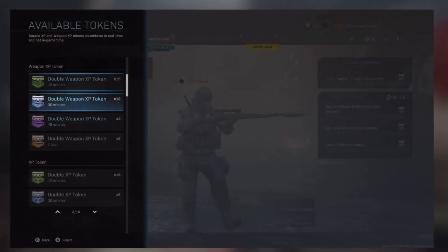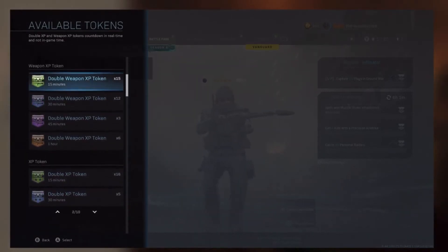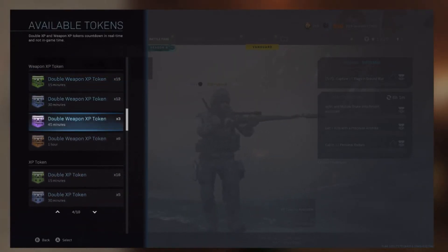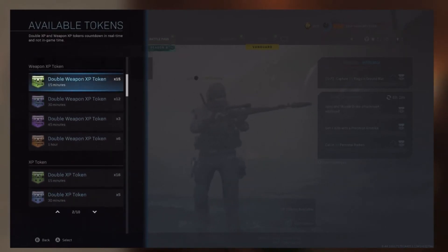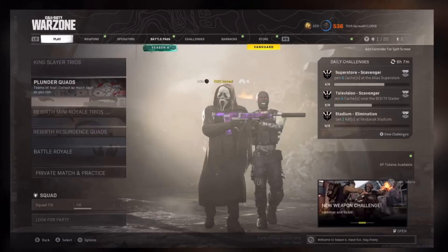As you can see here, this is Technon Surreal — go subscribe to him, link in the top of the description. He has a lot of double XP tokens, and you probably have like 40 or 50 yourself. If you activate one of these tokens — it could be weapon XP or just normal XP — it's not going to show in Vanguard, but basically it's going to give you additional XP and your XP will be doubled. I do highly recommend this.